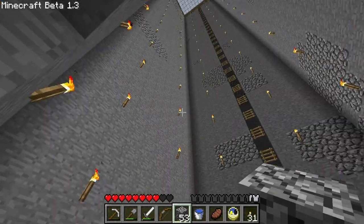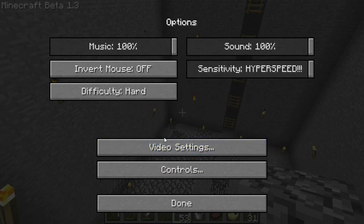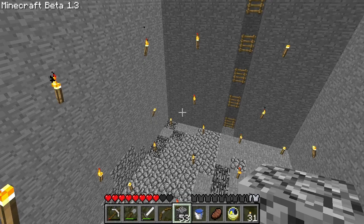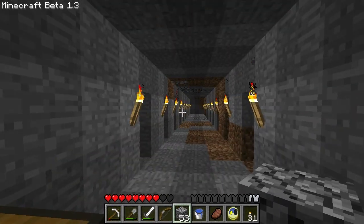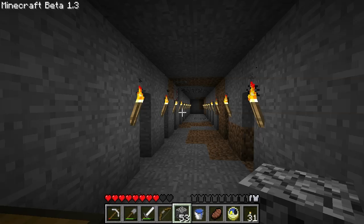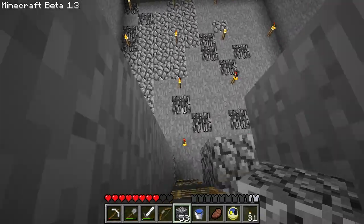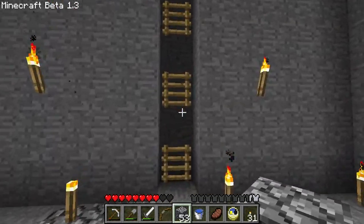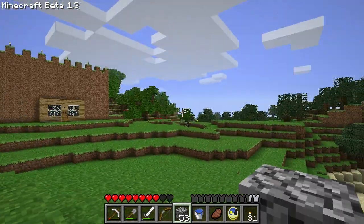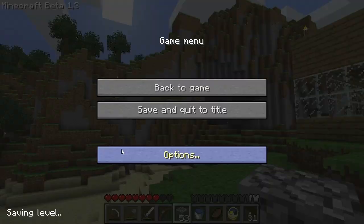One thing I failed to mention completely is the new lighting system that Notch has implemented. This used to be a mod, and in the new video settings section you have it set up with smooth lighting. You can either make it the old-fashioned blocky light if that's what you prefer — very much more old school, and I kind of like that. However, the smooth lighting makes things look so much prettier. It's daylight now, so let's go ahead and head up. If we go outside, we'll notice a huge difference in the way the world looks in general, like on mountains and whatnot.